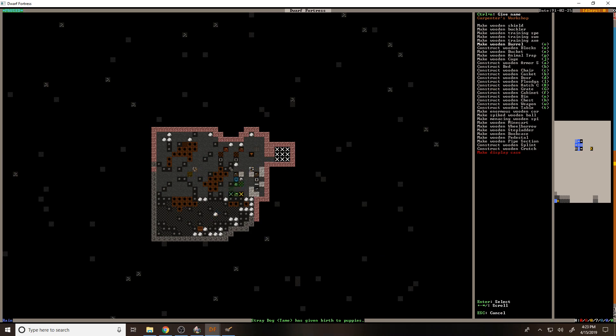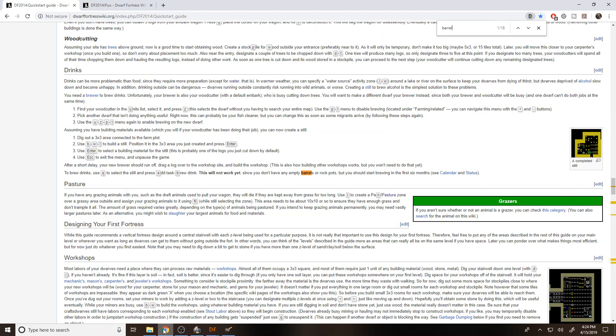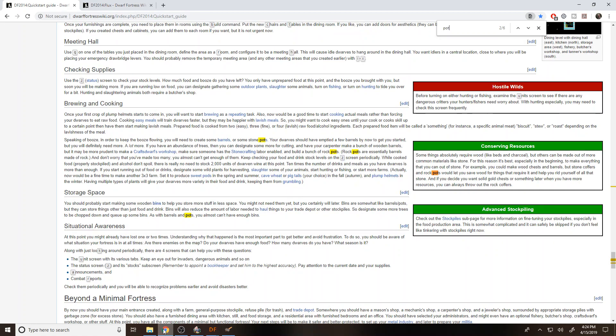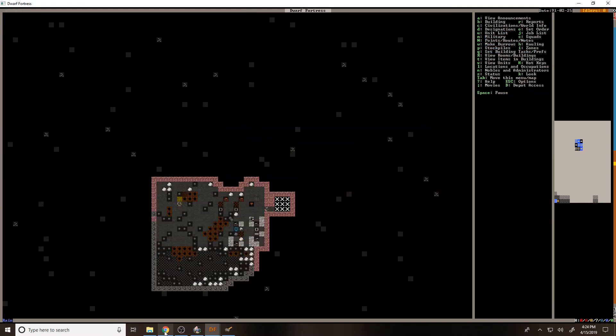We should probably also make more barrels. There's a stone thing, isn't there — rock pots, I think. I'm just gonna look for barrel. Yeah, so it looks like we're gonna need to have some rock pots. Let's just make some pots — I know they're way heavier. We'll go ahead and get those lined up so that we can start brewing soon.